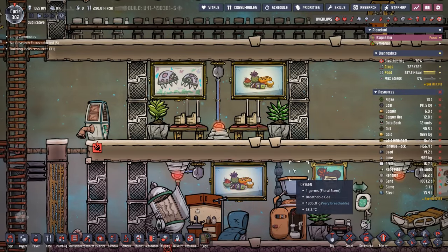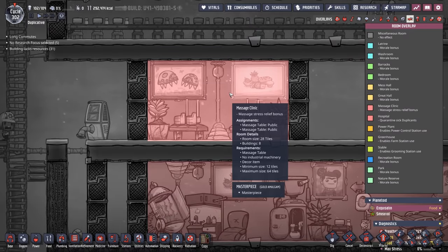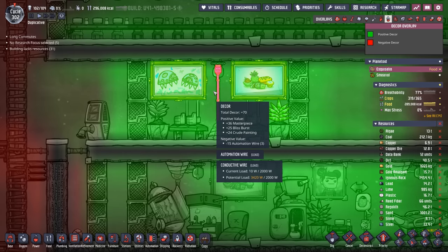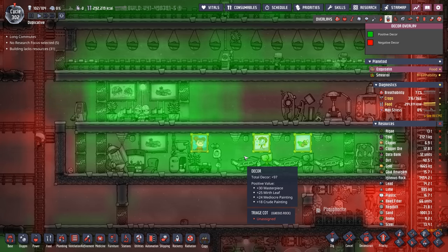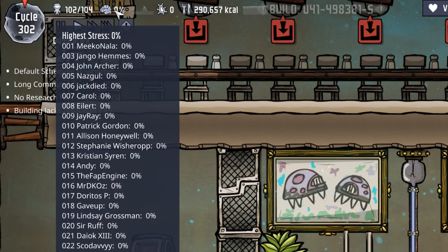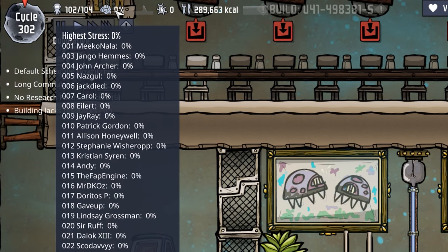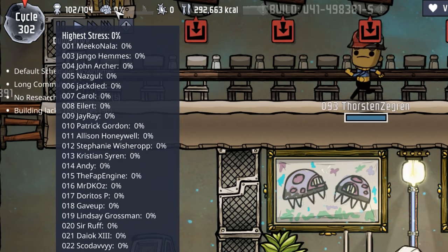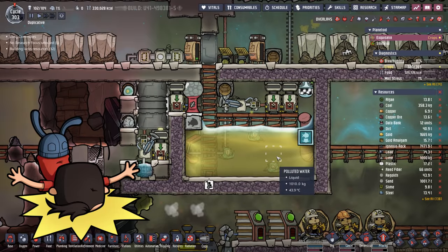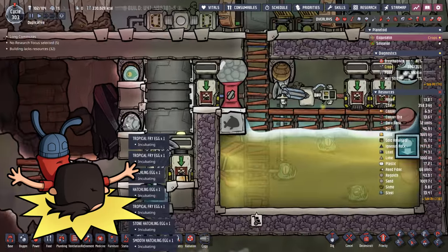In addition to our hospital we also have a fully functioning massage clinic, which makes massages much more effective, and we've added decor to match our beautiful hospital. We don't really suffer from stress problems on this colony — we're not playing max difficulty, and the dupes live pretty well here. They even have little tiny salt shakers.